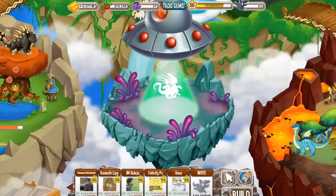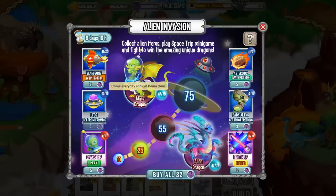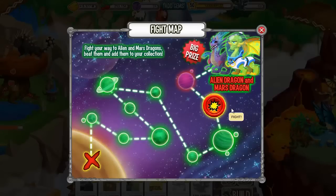Yo yo yo, hello everybody and welcome to Dragon City Alien Island Day 11. Can you imagine that? 11 days. Today let's fight dragon number 9.